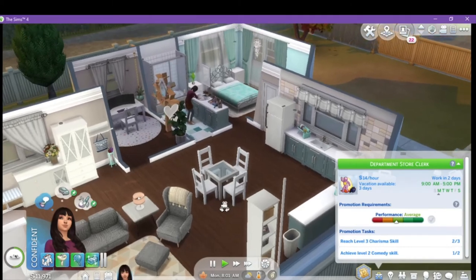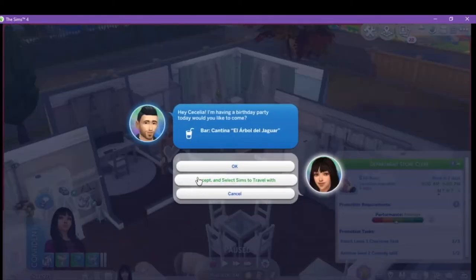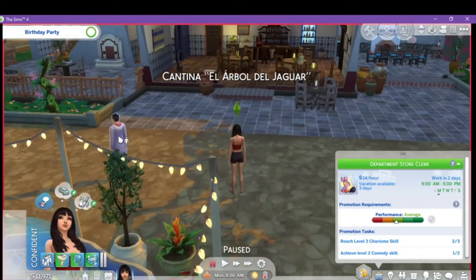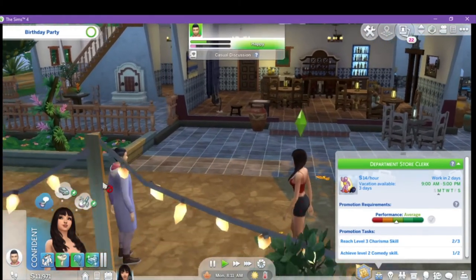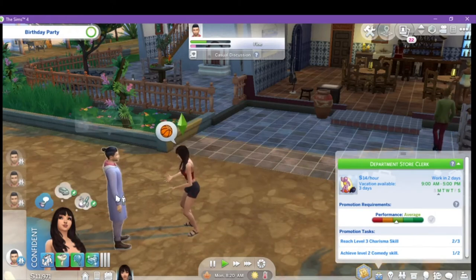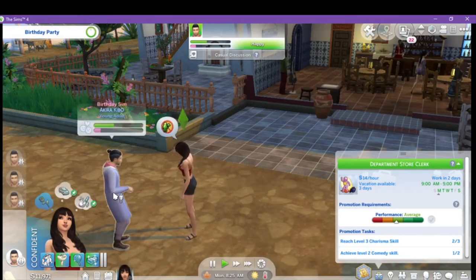She needs to get to charisma level 3 and comedy level 2, so we can work on that at the house. Instead of playing through these on screen for you — it's Akira's birthday party, why wouldn't I go? By the way, this is the Explorer mod kicking in, which I like because it does different venues and different things like this, which is really nice. We're going to build a good relationship with him — share knowledge with Akira, then flirt, confess attraction, and give him a bold pickup line.